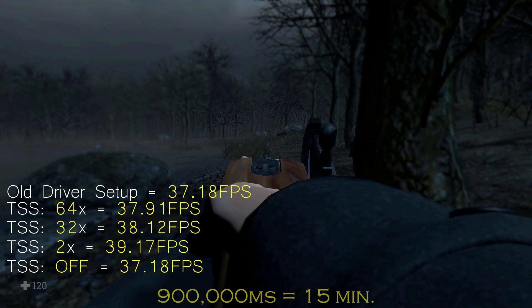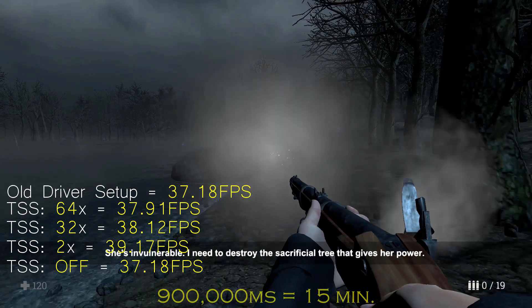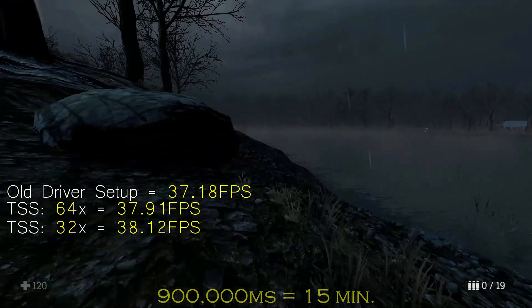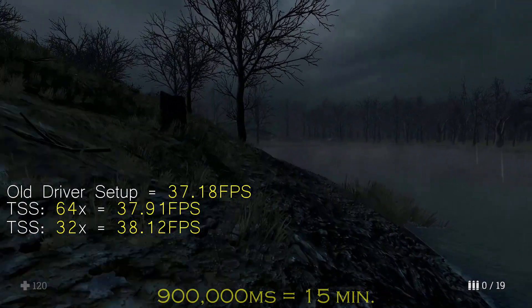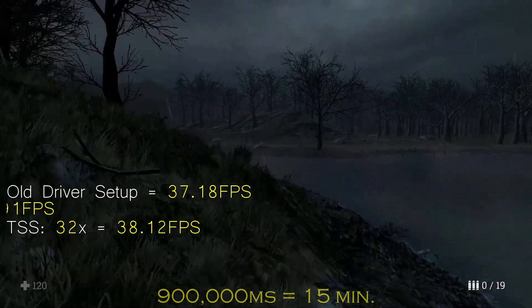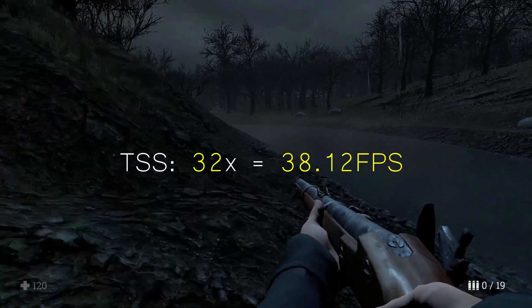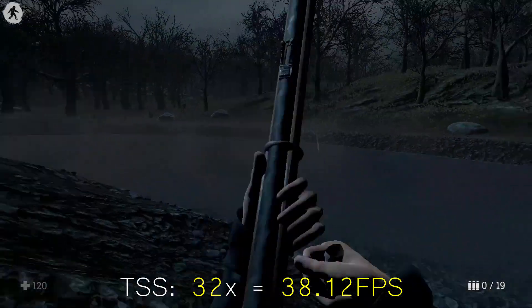So which one is better? Going low on tessellation degrades the quality of textures in the game — I didn't find tessellation 2 or tessellation Off visually appealing. At 64x you get a lot of texture detail but experience quite a lot of stutters due to the amount of polygons being processed by the GPU. Setting tessellation to 32 would be the best choice: half the polygons compared to 64, so the game didn't stutter as much.